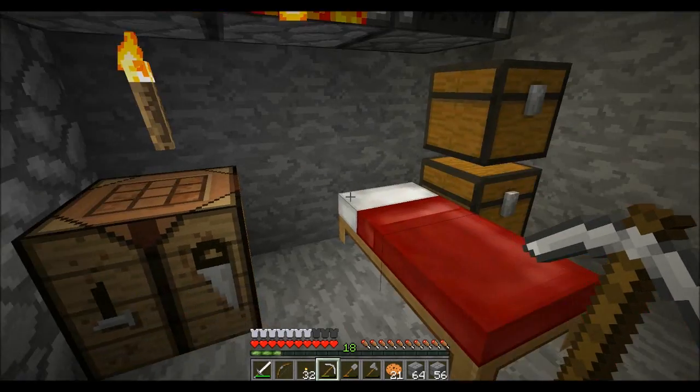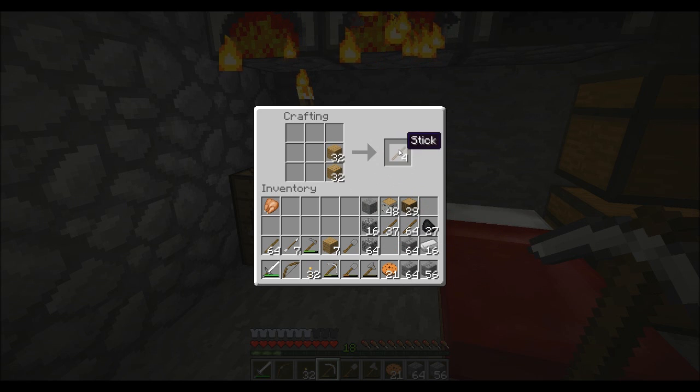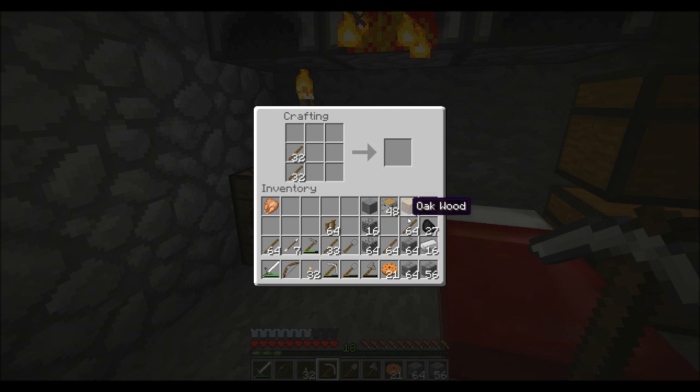So we've got plenty of blocks to get started. The only thing I'm going to do is we're going to make some fences - these will be used to make some wonderful protection for us. So we've got a stack of fences, which I think should not be enough actually, I need a bit more. We're going to need a fair amount of things for this project today, and I spent some time getting prepared for it. I'll save those just in case.